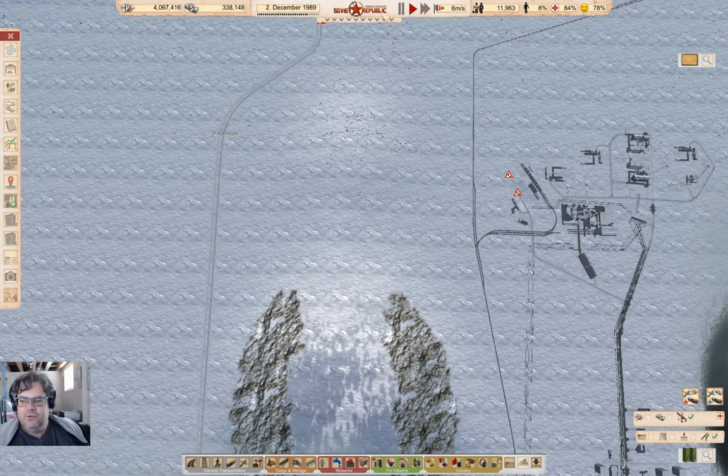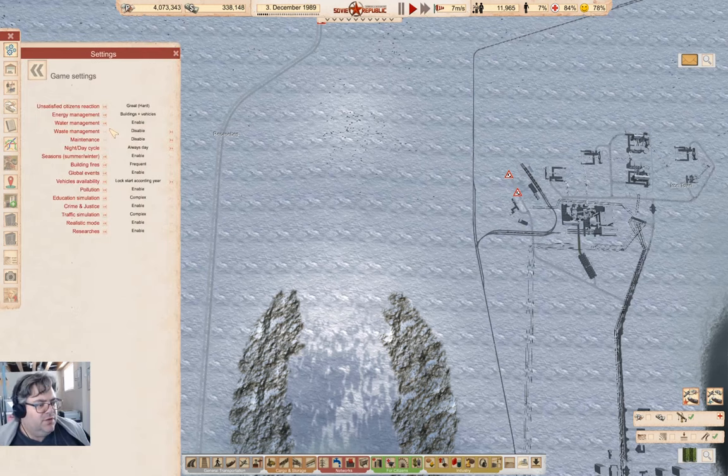Hey everyone, welcome back to Lucky Corners in Workers and Resources: Soviet Republic. The new version was released today as of when I'm recording this. Waste Management and Maintenance are in, though they're still disabled here, and that's fine because this game would die completely if I enabled it.